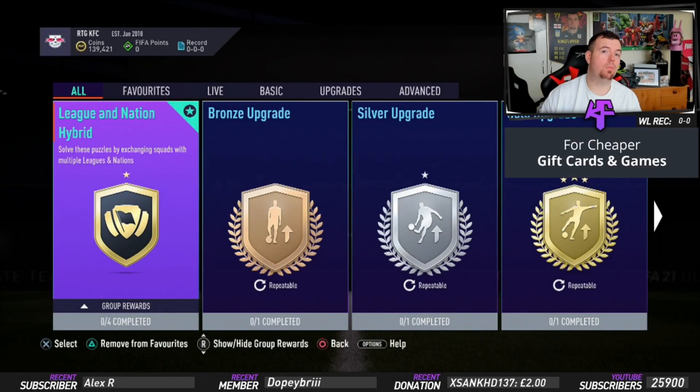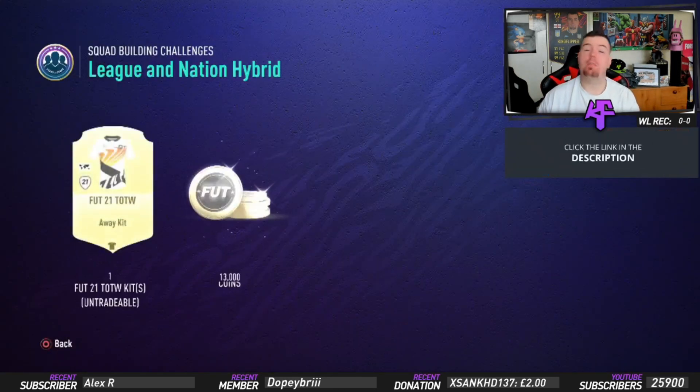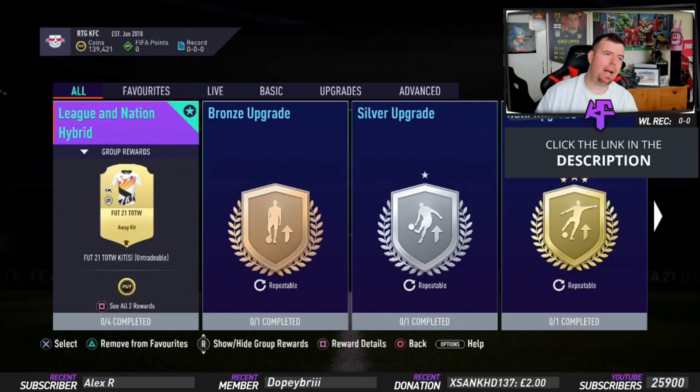Yo guys, what's going on, Kingflipper here and welcome to another advanced SBC video. Today we are doing the League of Nations hybrids, which gives you a main reward of a kit — quite a nice kit — and also gives you 13k coins, which is not bad.